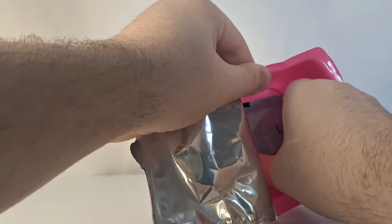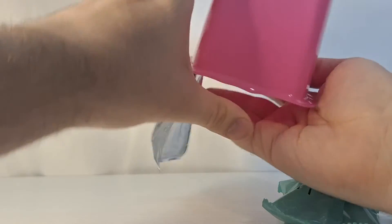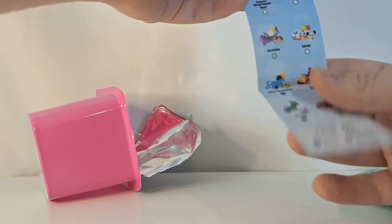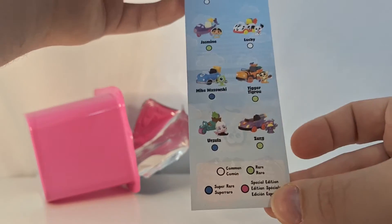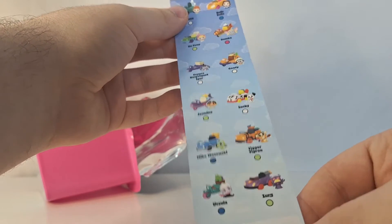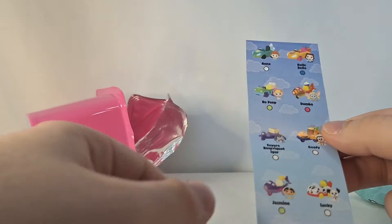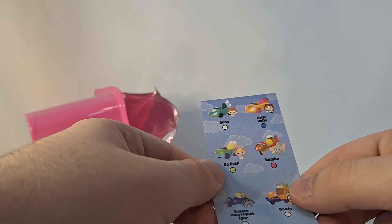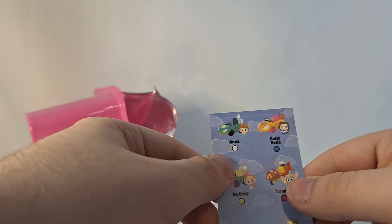Both bags look like they have the number 11 on them, and there's a checklist in the bottom. The characters in this series are Ursula, Zurg, Mike Wazowski, Tigger, Lucky from 101 Dalmatians, Goofy, Eeyore, Jasmine, Bo Peep, Belle, Dumbo — and Dumbo looks like a special edition — and also Anna.